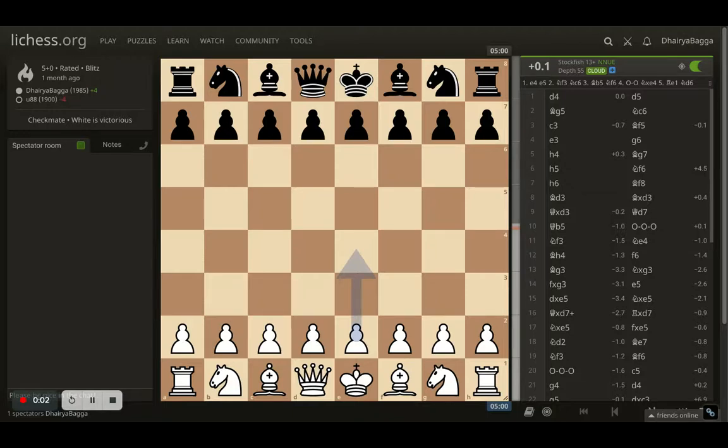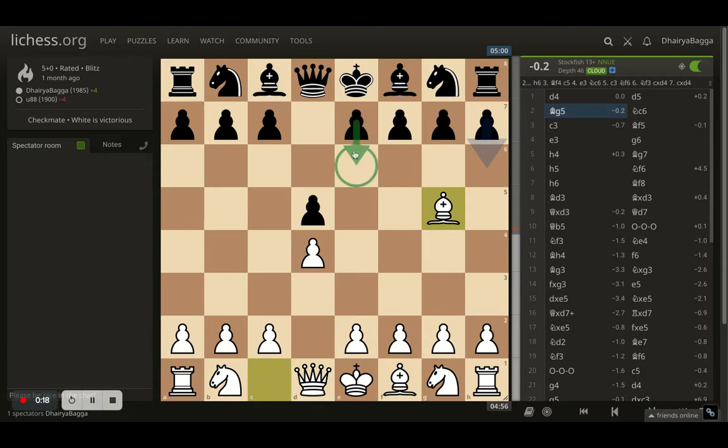Hey chess lovers, welcome back to the Chessyard. This is Dehre Bagga and today I'll be showing you one of the interesting games that I played some time back. I was playing here as white and I started off with d4. Opponent responded with d5 and I went with bishop to g5, preventing the opponent from playing e6 early, then comes knight to c6.